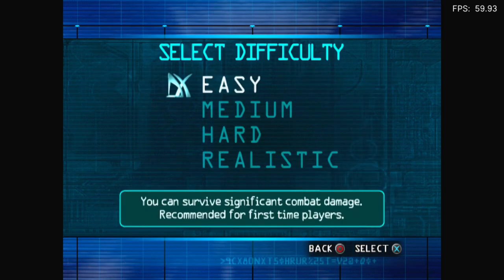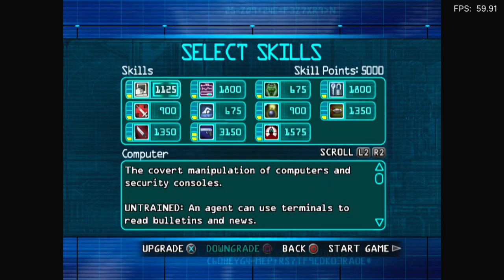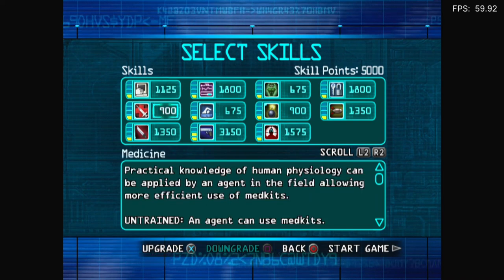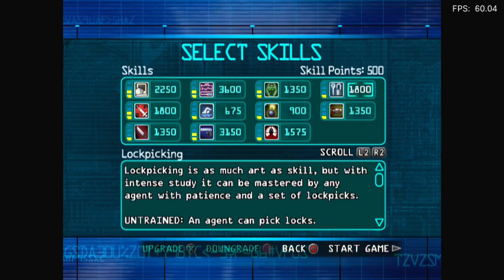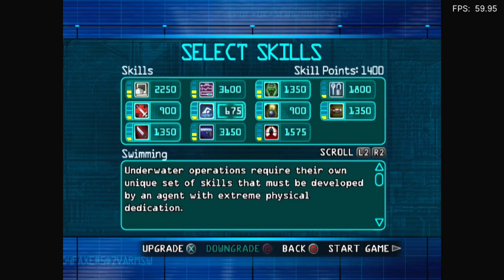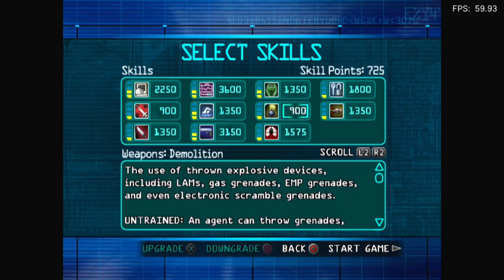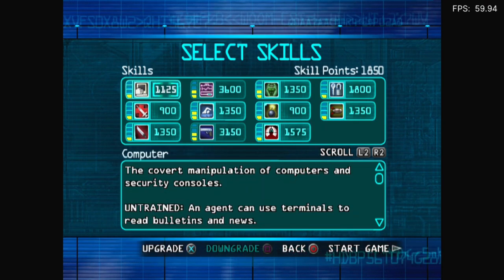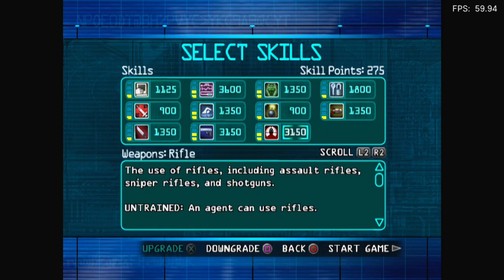I should probably... yeah, I can just do this. JC Denton. That'll do. Can I not just... I have to upgrade stuff? Oh, why? Holy crap. Oh, I see. Downgrade. 725... 1,850. Sure. We're good.